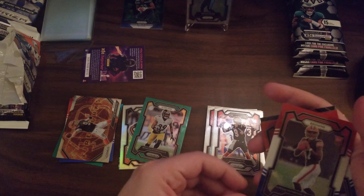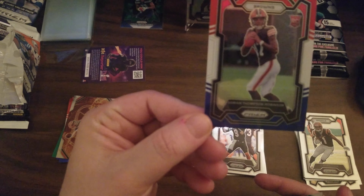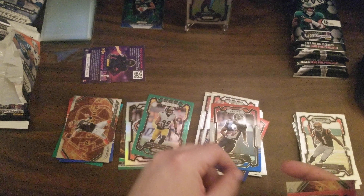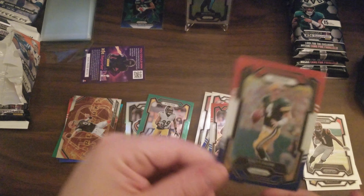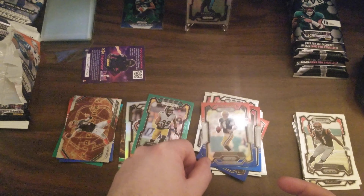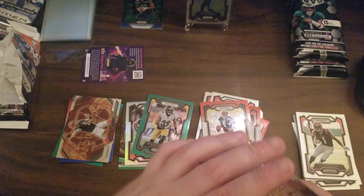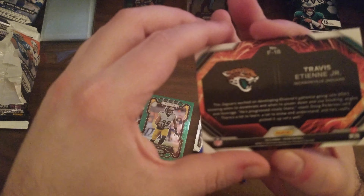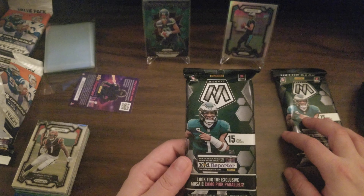Jackson Smith is becoming a standout for the Seahawks in terms of their wide receivers. Got Dorian Thompson-Robinson, Kyle Pitts. Another red white and blue — Brett Favre, we already got the base. And we're gonna finish it out with Travis Etienne Jr. on the Fireworks — very nice looking card.